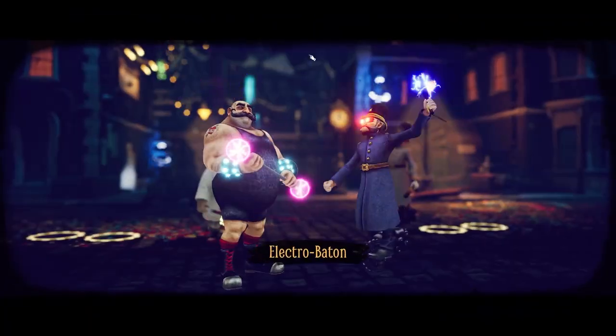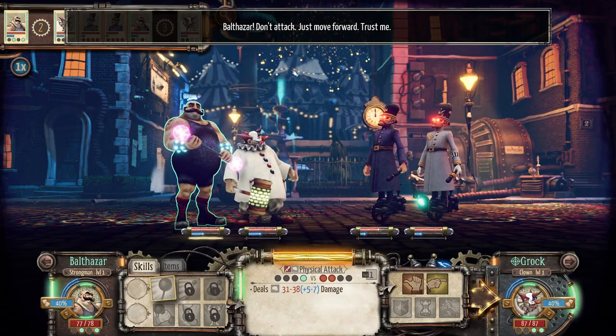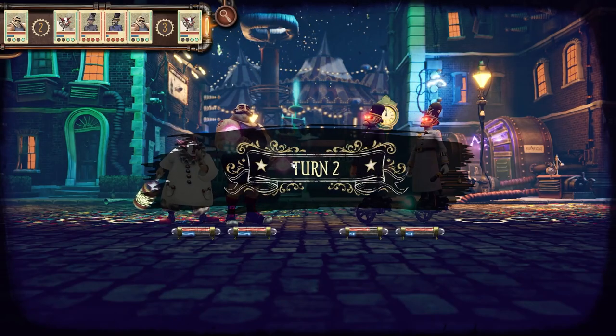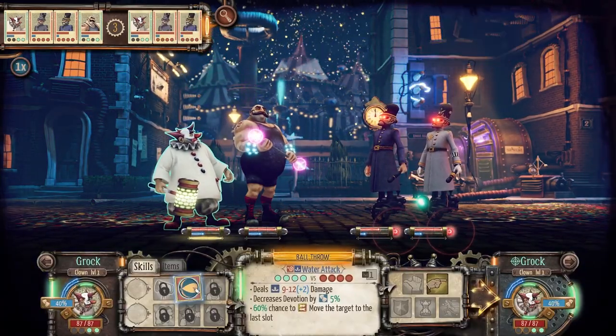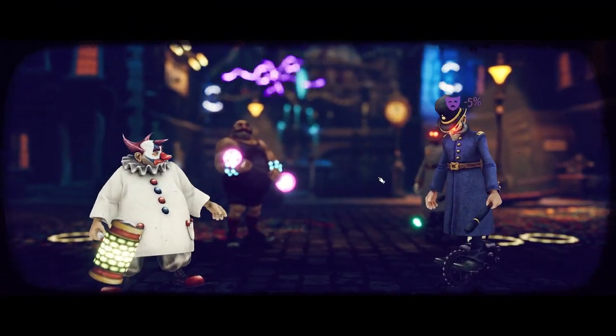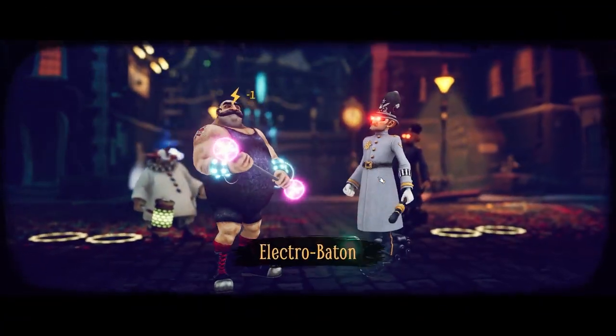You have four spots for units and then you take turns with an initiative order — people act in different orders. This is basically a tutorial battle teaching you that you can move your unit forward, because the moves your units have access to is dependent on their position in the battle. For example, I move Balthazar forward a slot so he will have access to moves that are only accessible in the forward slot.